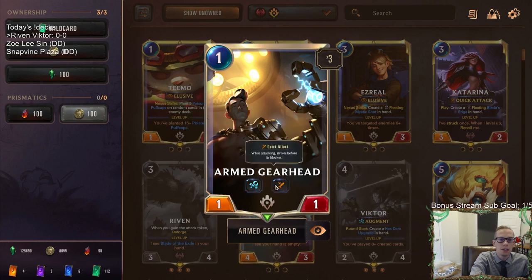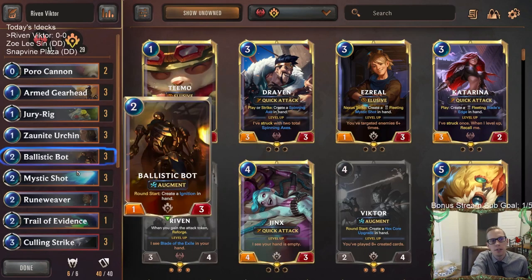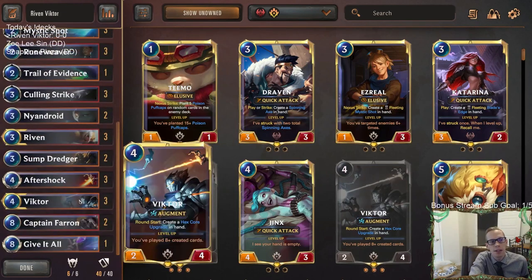That quick attack to go along with the augment is pretty awesome, so this is frequently a 3-1, 4-1, 5-1, 6-1 — this can grow pretty big. With quick attack, you can safely attack in and opponents kind of have to just throw blockers in front of it. You can use it like a one-mana unit that they just have to keep throwing a unit in front of every single attack turn. For a one mana card, it can die to Go Hard and other removal spells easily, but it's just one mana.